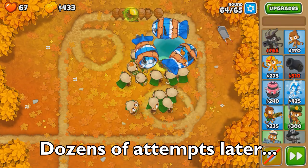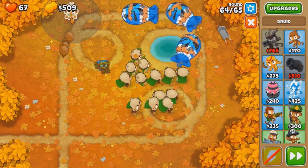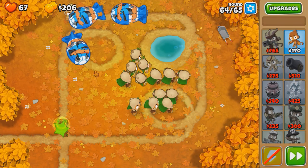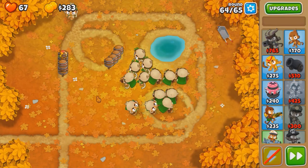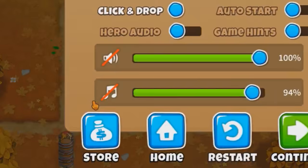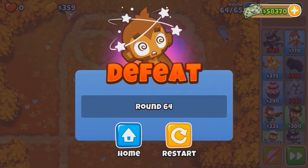Should I drop a druid up here? I think I should. I'll barely clutch it — two left, one left. Yes! That was 0.2 seconds! I generally want to try the same strategy again. We can absolutely make those towers work — there are a lot of rounds where we overspent, like tack shooter and ninja.